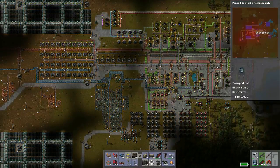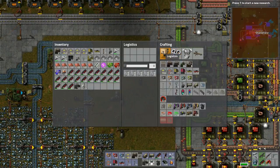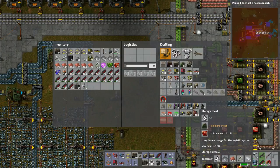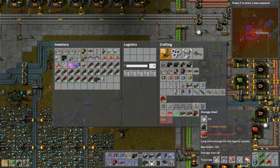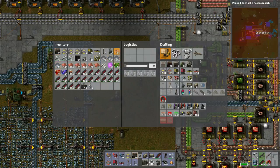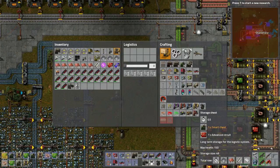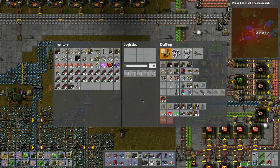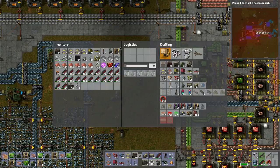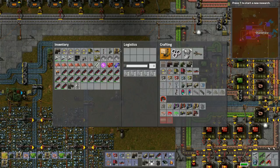I think this is kind of the central part of the base, so right here we're going to put in logistic boxes - these guys, which use smart chests which I don't have being made. Let's do 10 - one, two, three, four, five, six, seven, eight, nine, ten. What this will do is allow us storage for our logistic system. Just watch - you'll see the coolest thing happen here.